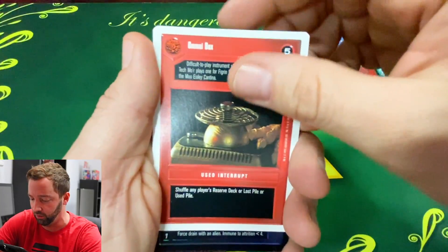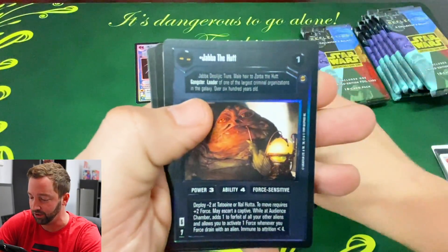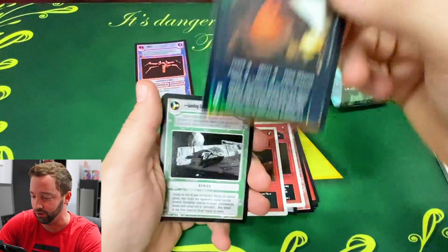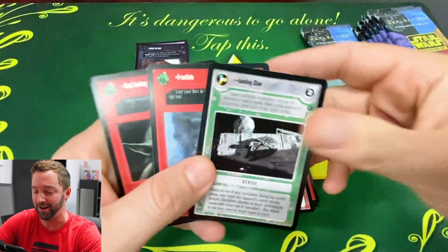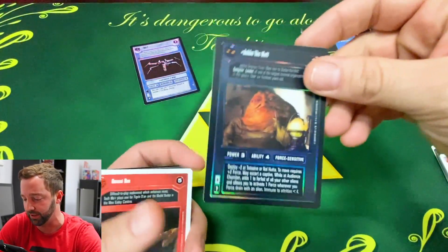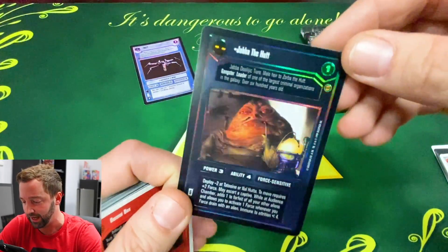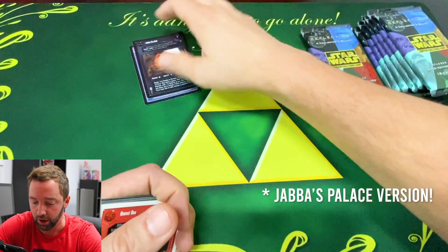Oh my gosh — a foil Jabba the Hutt! That is rad. We're off to a good start. Just for the sake of you seeing something exciting — there are two or three versions of Jabba, but the Special Edition one isn't as cool. This is the Tatooine version and it is epic, really really cool.